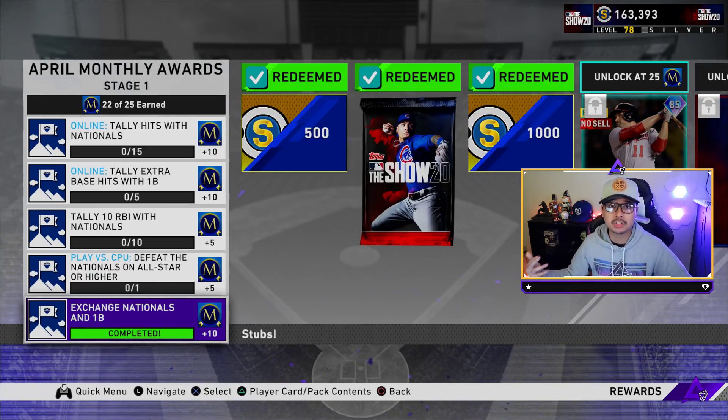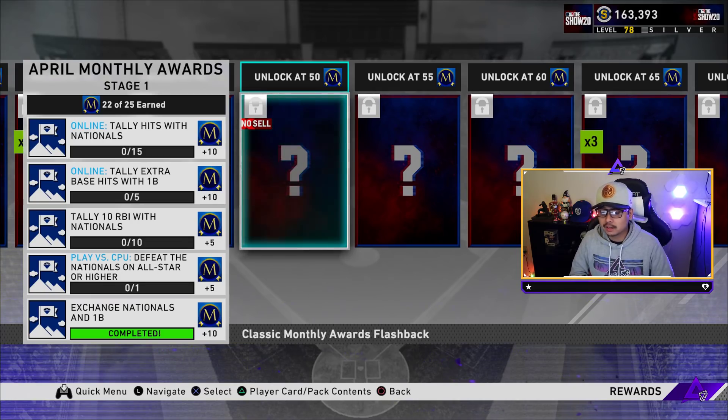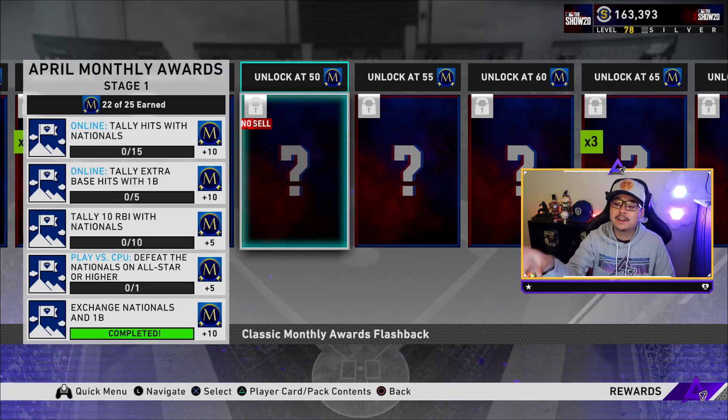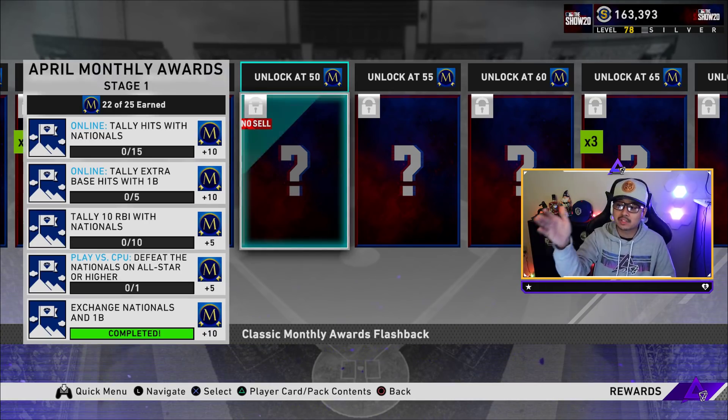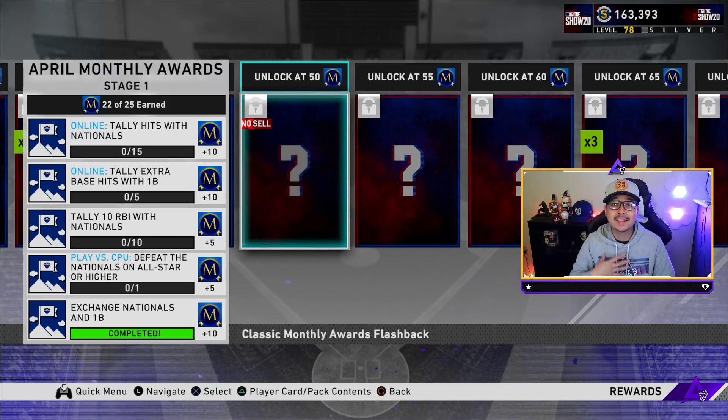The whole point of this video is to make you guys some extra stubs. If you're running low on stubs, prepare yourself, because this is going to be coming here soon. We're two weeks into April, so we could probably see the next diamond as early as this coming Friday. This first one may not have an exchange right away because we can get to 50 right now if we wanted to, but they could still drop an exchange for one of these teams. For example, if this is Glasnow, they may drop an exchange for the Tampa Bay Rays, and definitely those prices are going to go up — we showed you an example with the Nationals.